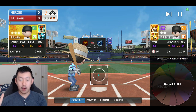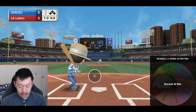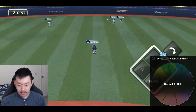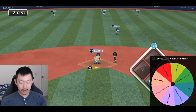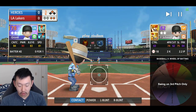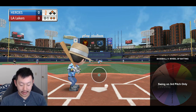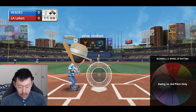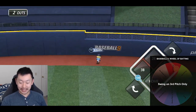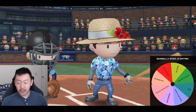Normal at bat. We're resetting now — resetting top of the lineup. We'll take ball one with the cutter up high. Get a nice fastball — he drops it! Safe. Two outs, swing on third pitch only. I have to let the first two pitches go. Can't swing at it, and I have to swing on the third pitch. One and one's the count. Wow, what a perfect pitch! The third pitch I swing at is a nice easy fastball down the middle. We'll take the runs where we can get them. We're up 1-0 now.